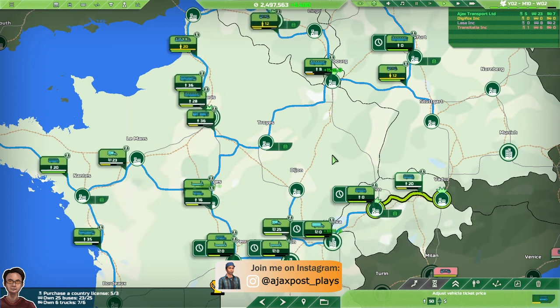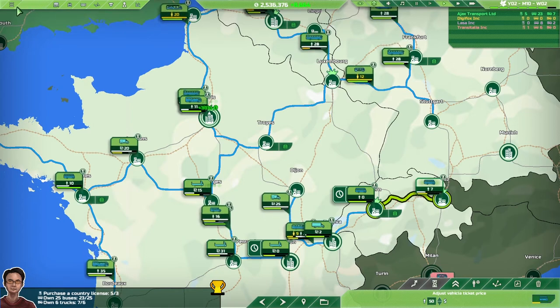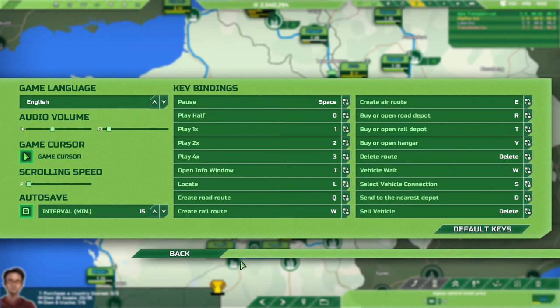Let's have a look at some of the improvements we've had in the game since release. First off, we've had a number of improvements to the options. We now have the option to choose whether you have the in-game cursor or a hardware cursor — I'm not quite sure what the point of the hardware cursor is; maybe it's a visual or graphics thing that may be an issue for some players.